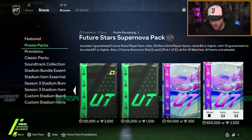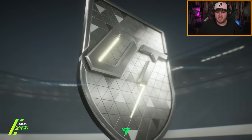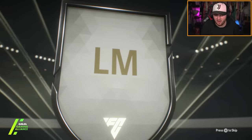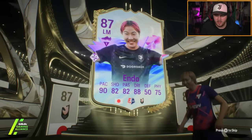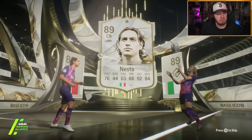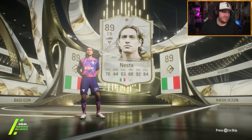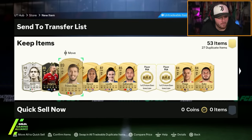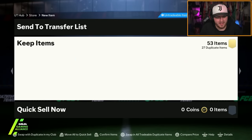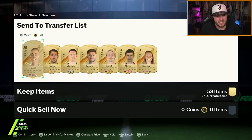Future Stars Supernova pack on the second account — who will be our guaranteed Future Star? We'll get an icon as well. I think we just got an icon, but I don't think this is a Future Stars icon — just a normal one. It is a normal icon: Nesta, 89-rated. Endo and Nesta is pretty bad. Inform Zagrova, Ruben Diaz. Barrios, Endo — yeah, that's not great at all.